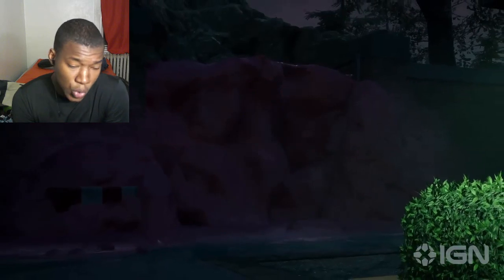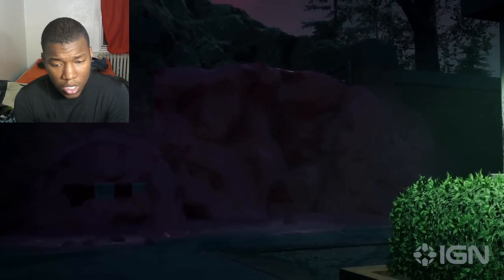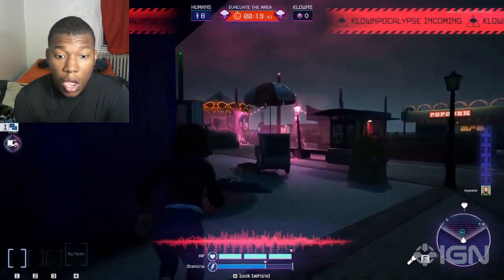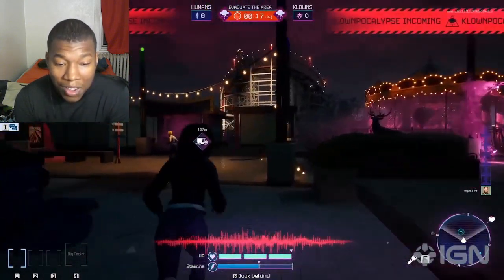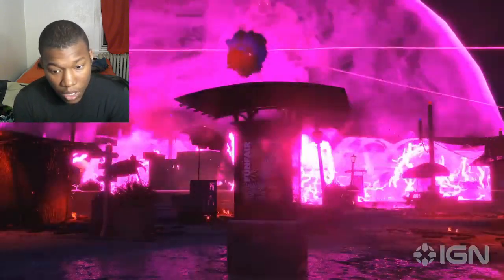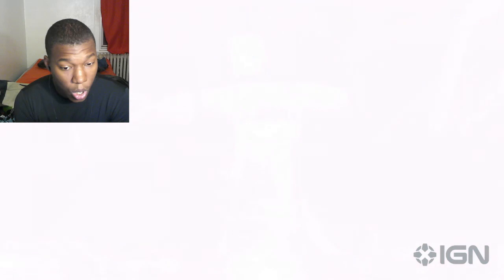Luckily, when there's three seconds left in the match, the Frenzy brothers crash through an exterior wall and provide one last escape route. It'll be up to any remaining humans to get there in time and up to the clowns to stop them. When Clownpocalypse detonates, it quickly covers the map and kills any humans who have not escaped.